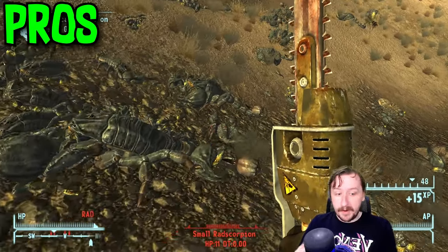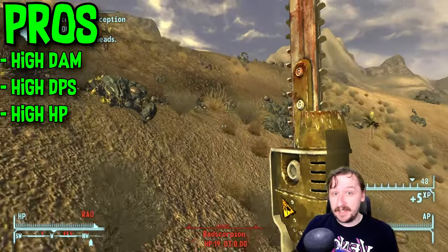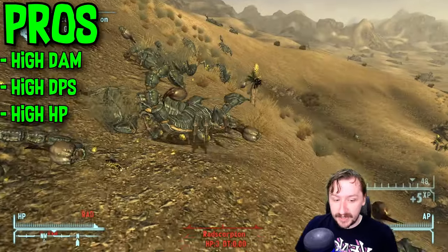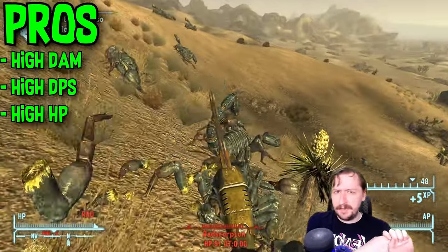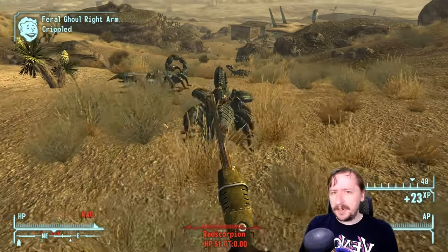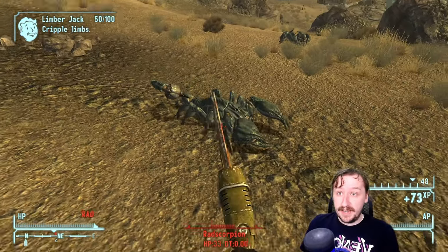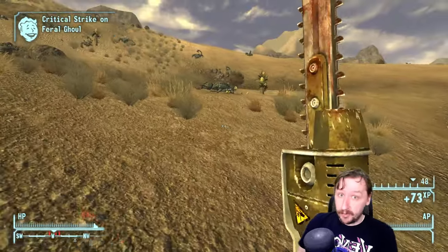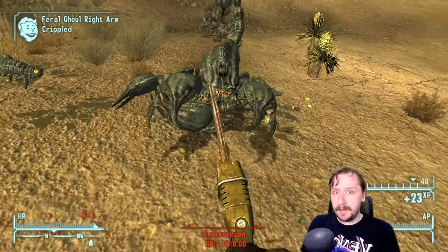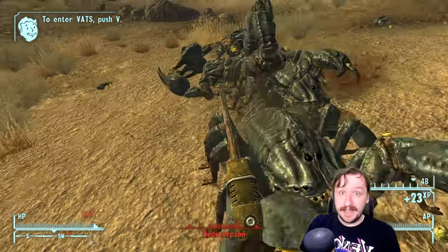For the general pros of the Ripper and the Chainsaw, they both do really high damage and damage per second. If you can just stand there and keep hitting something with the Chainsaw or Ripper, you're going to be killing it very fast. Even though they have really high item HP, it can go even higher with the mod, so they don't break very fast either. Also, there are Gunrunners Arsenal versions so you can buy them from vendors throughout the wasteland potentially very early on — similar to the baseball bat or the katana, which are also really good early and late game melee weapons.